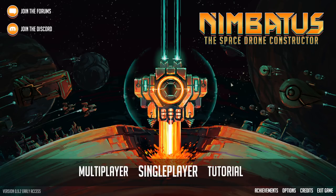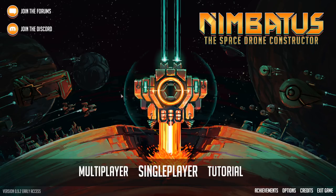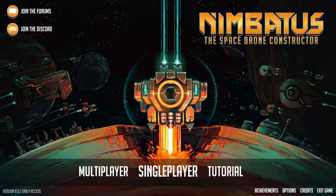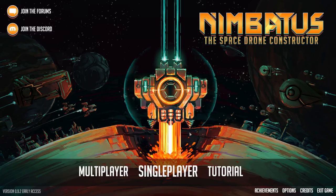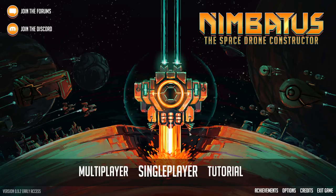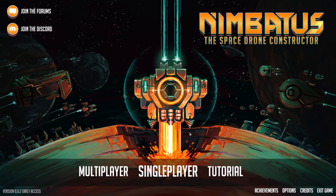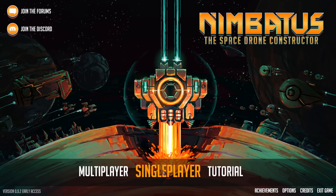One of the main changes is that now you can actually upgrade the Nimbatus itself - the main ship you're flying around in, not the drones themselves - and one of the upgrades looks really interesting because it seems like it might be a win condition. The campaign may now finally be winnable, and if that's the case I am going to be incredibly happy, and even if it's not, upgrades are always super fun.